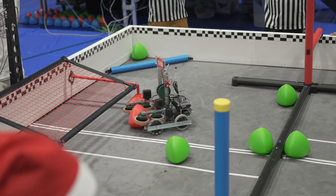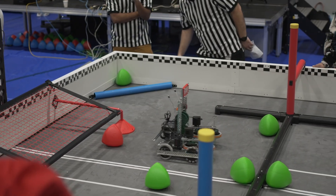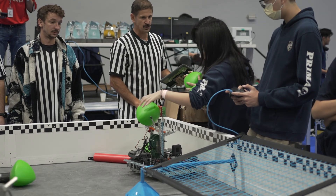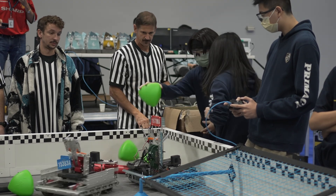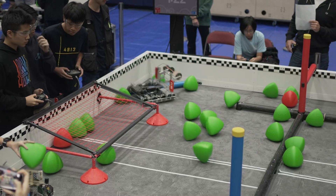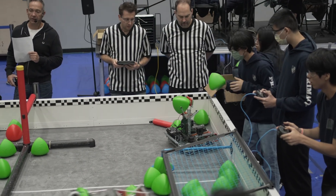The game we're playing this year is called Over Under. The objective is to get as many tri-balls — these green triangular-shaped balls — onto the other side from your alliance station into the goal. You can do that either by carrying or throwing them, and you want to score as many as possible underneath the goal. A tri-ball under the goal is five points, and outside in your offensive zone opposite from your alliance station is two points.